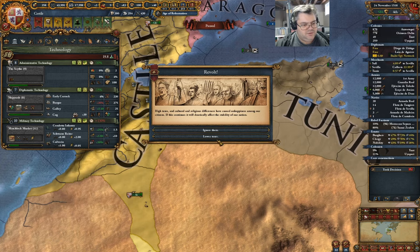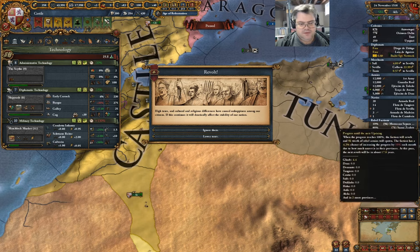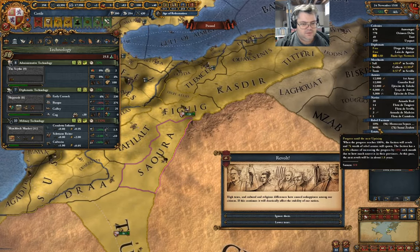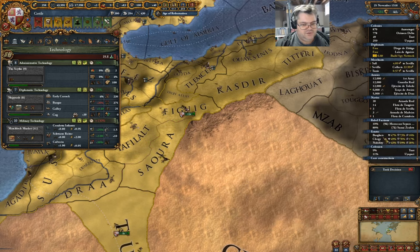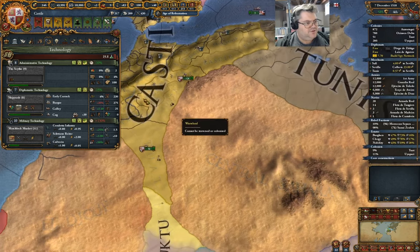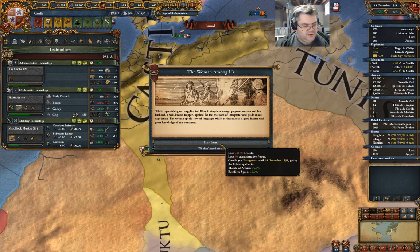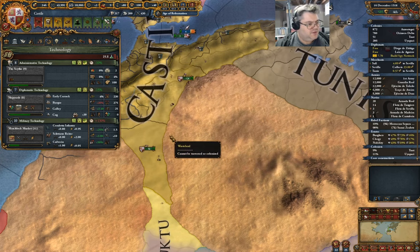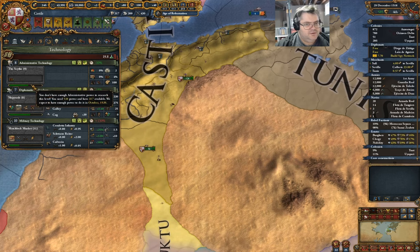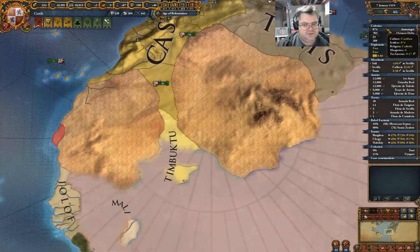We can lower taxes. The idea is I don't want to revolt there. Let's see who we can hire — we'll just take the prestige option. When are we looking at? 1520 for that. That's going slow. We've got 11 here. What's my national focus? Admin.